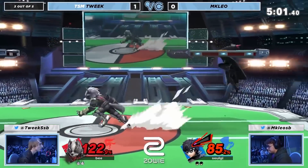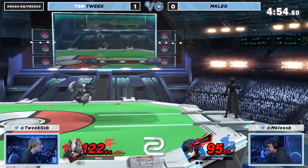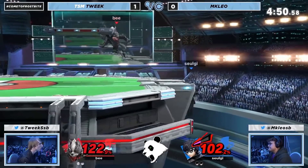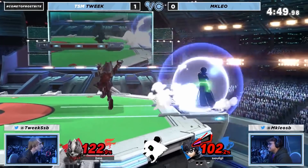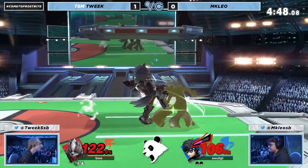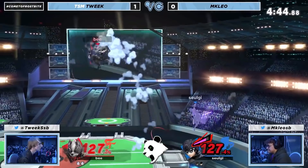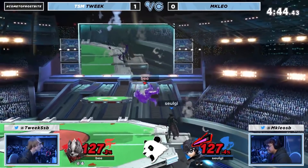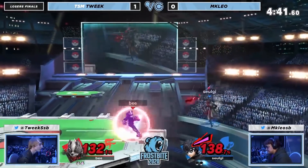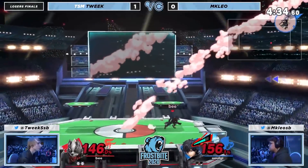Wolf is able to set up a ledge trap situation from a rising nair in neutral. He ledge traps by roll and moves towards center stage to lure Joker into attacking out of the corner. With a parry, Wolf is able to set up the same situation as before. Wolf again pressures with rising nair by roll to make Joker feel like a grounded option is a safer approach. With a fast fall and a dash away, Wolf gets Joker to overextend, setting up the same situation once again. With a trade, Wolf is positioned above Joker and falls close enough to make Joker think he will commit to a falling aerial, but Wolf jumps back in time to reposition and react. Fair connects on Joker's roll which forces Arsene out. This eventually sets up Wolf to line up an angled down forward tilt on Arsene's recovery to close out the stock.